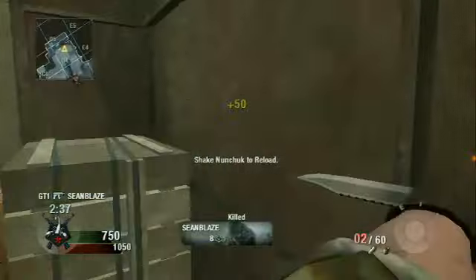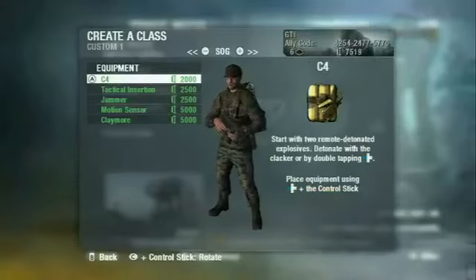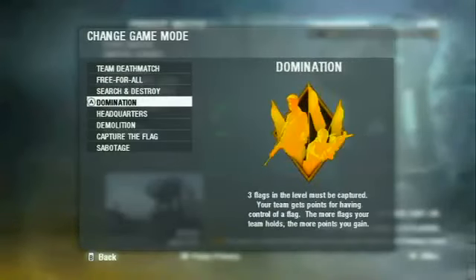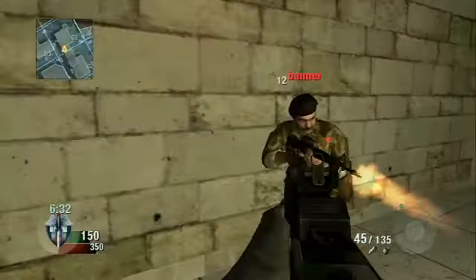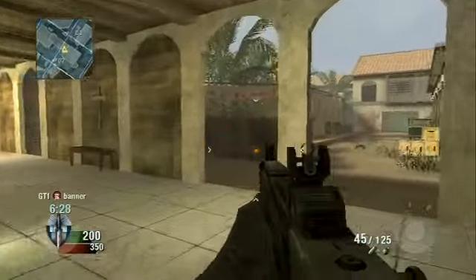While the package is impressive, not everything carries over. Kill cams, camera spikes, and the theater are all missing, so you won't be able to bask in the glory of your exploits. Extra modes like Ground War and Dead Ops are absent, several killstreaks like the Chopper Gunner have been omitted, and the game has only one zombie level. Given that there are plans for DLC, we'd be disappointed if any of the modes left out show up with an additional price tag.